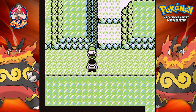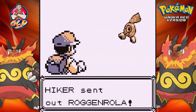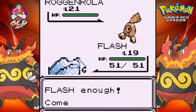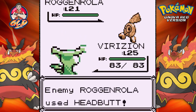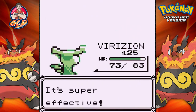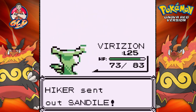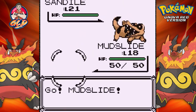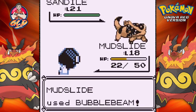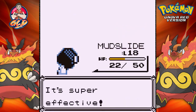Taking on a Hiker who comes out with Roggenrola — now we have a chance. Switching to Verizon and using Vine Whip — Roggenrola is down. Now there's a Sandile, and I want to power up Mudslide so I'll use him. Bubble Beam — it's not very effective but we got lucky and Mudslide wins the match.